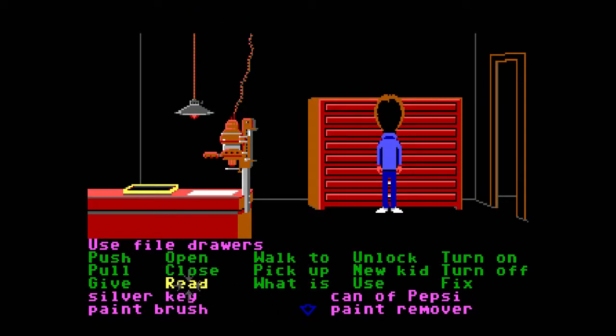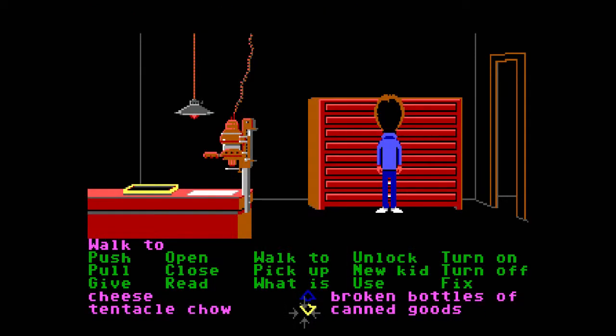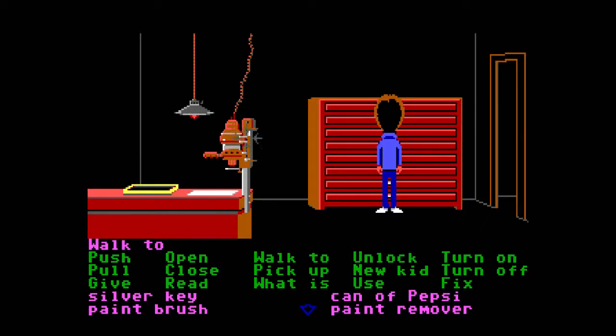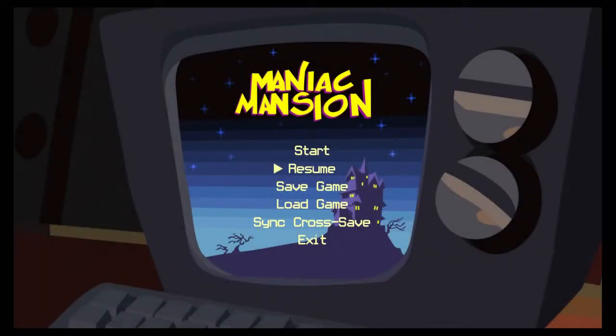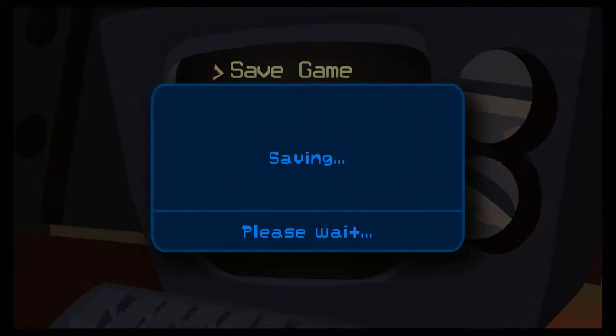That won't open — is it locked? Yeah, they're locked. Do we have a key? We can maybe use the silver key — doesn't seem to work. That's the only key we have. Franklin has the front door key but I don't think that's what we need here. We know where this room is now. Green tentacle's gone — we'll save again.